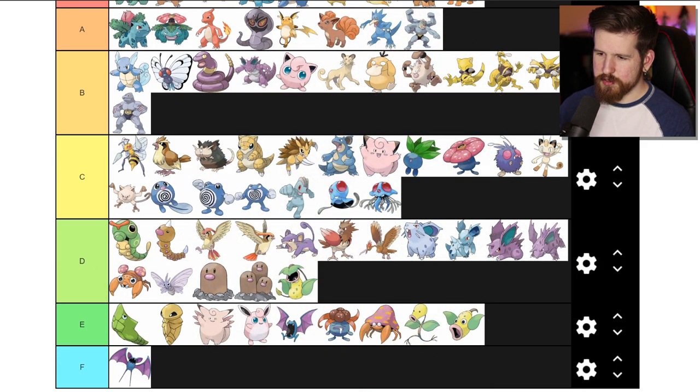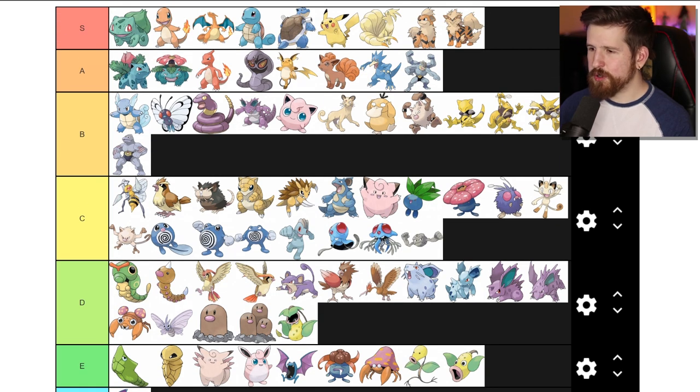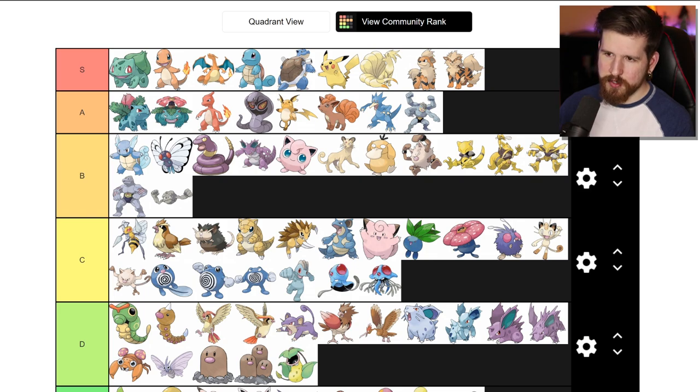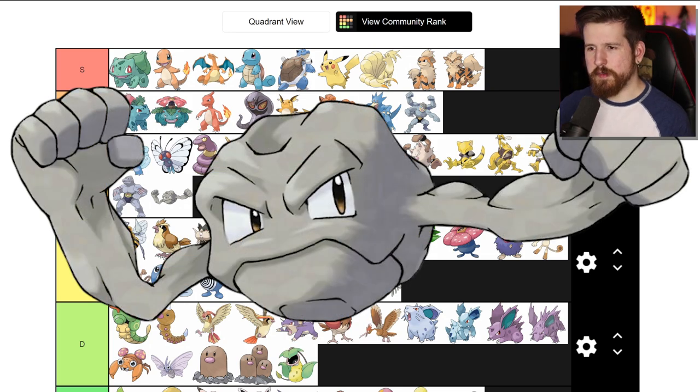Here's a controversial opinion - I think Geodude is pretty cool. First of all, I like the name Geodude - it's kind of like 'sup brah,' plus it's an angry rock with arms. I'm gonna put Geodude in the B tier. I think it's kind of cool how he floats - I don't know how he does it, he doesn't have any legs. Magic levitation.